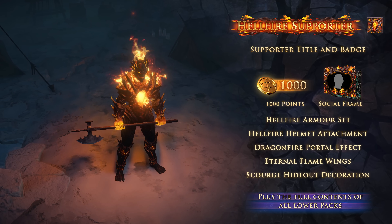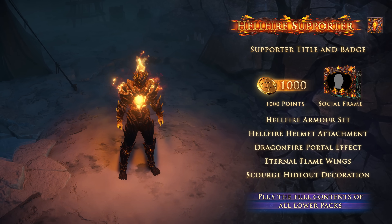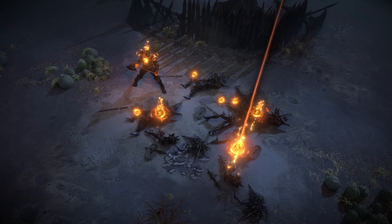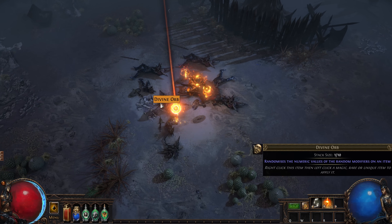The Hellfire Supporter Pack contains its full value in points, a complete armor set, four additional microtransactions, and the entire contents of the Tormentor Supporter Pack. The Hellfire armor set causes currency items you find to appear as motes of flame that are sucked into an opening in your armor when you pick them up, stoking the armor's fires.